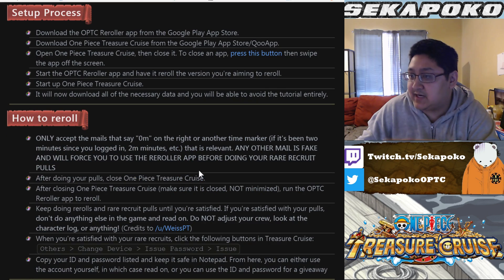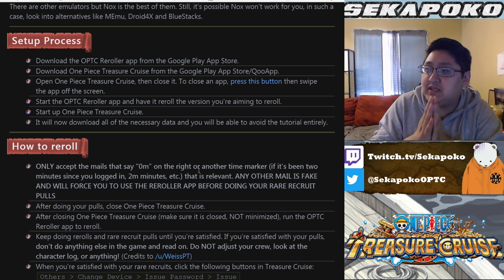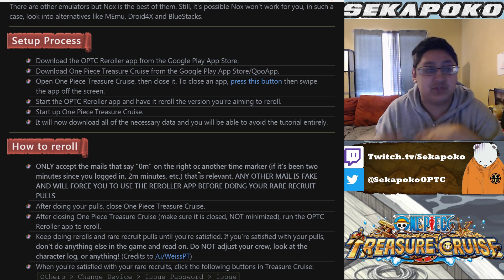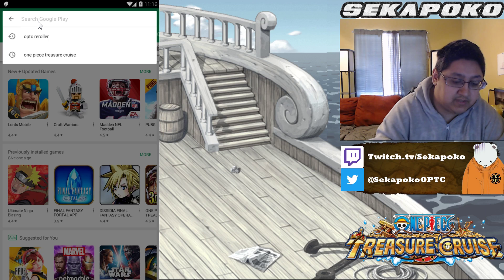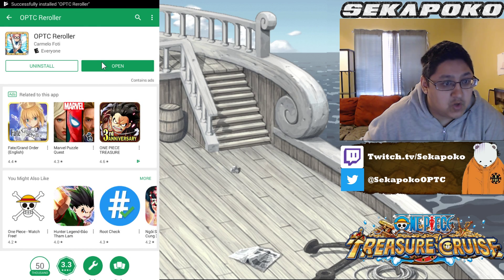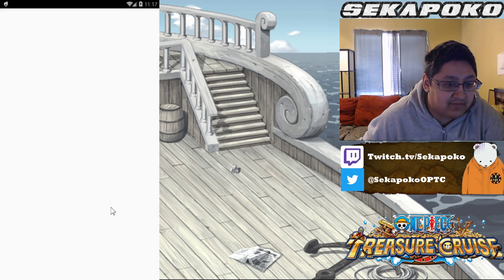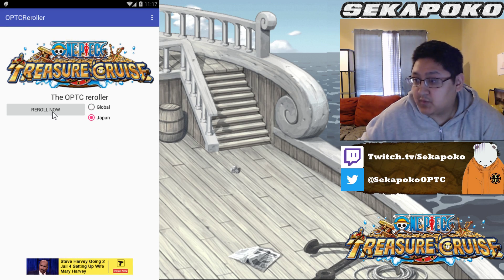Now we're going to see the setup process — this is what we really want. You're going to download the OPTC Reroller app from the Google Play Store, and download One Piece Treasure Cruise from the QoApp or Play Store just like we just did. The only thing left to do is download the reroller. Go to the Google Play Store, type OPTC Reroller, and it'll pull up right here. Install it, open it up, and then select 'remember this choice forever' — you want to give it superuser access forever, because that's how it works. Then hit Reroll Now on Japan.